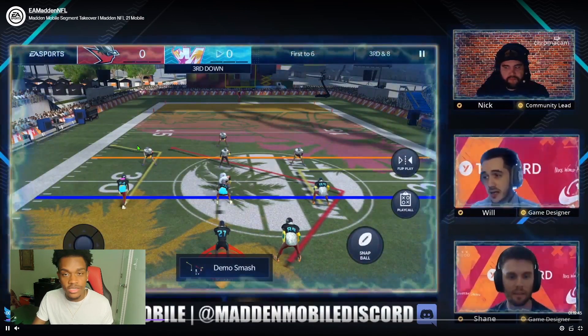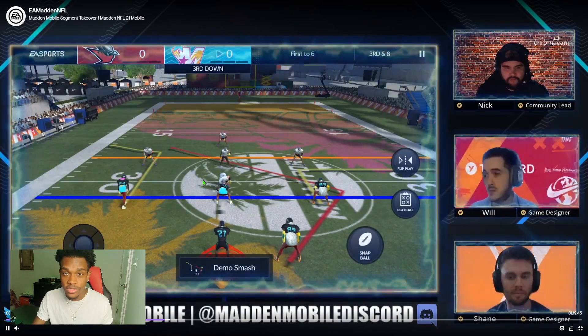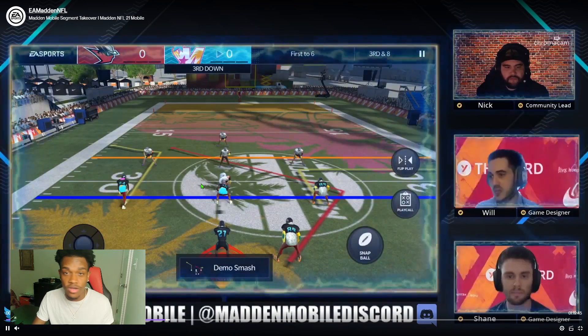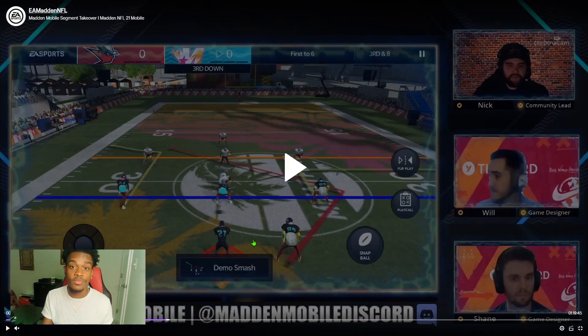Basically these are just going to be CPUs you're facing. You can create your avatar however you want. My tip would be to make the player that you would actually want to use on console — take it seriously. Don't just make some random character with random stuff on it. Make something you'd actually want. If you want a wide receiver, make a wide receiver; if you want a quarterback, make a quarterback.